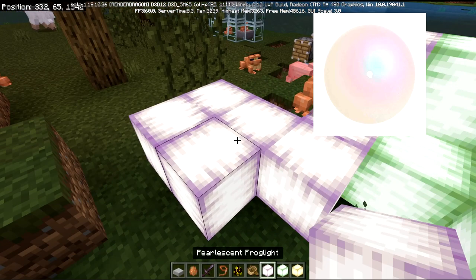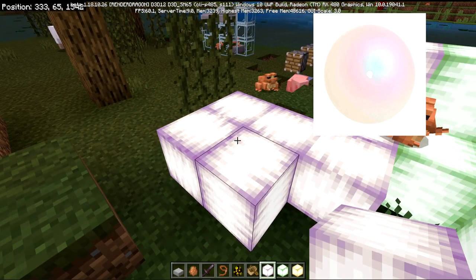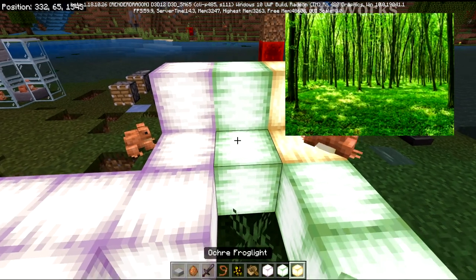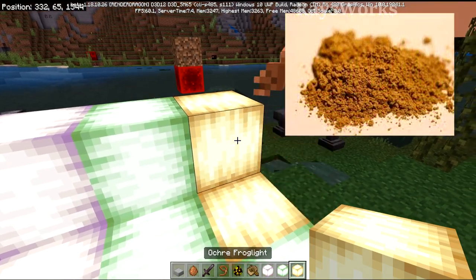There is the pearlescent frog light, which has the color of like a pearl. There's also the verdant frog light, which has the color of like lush vegetation. And lastly is ochre, which is kind of a yellowish orange.